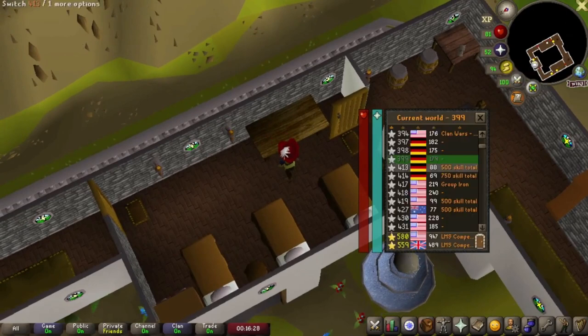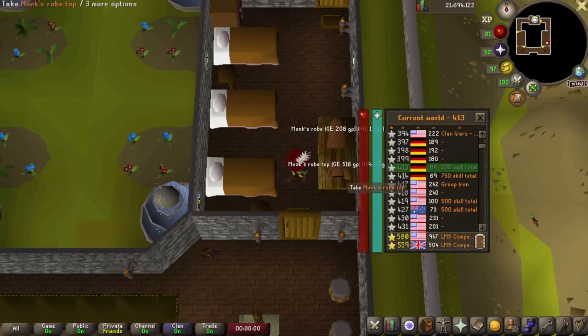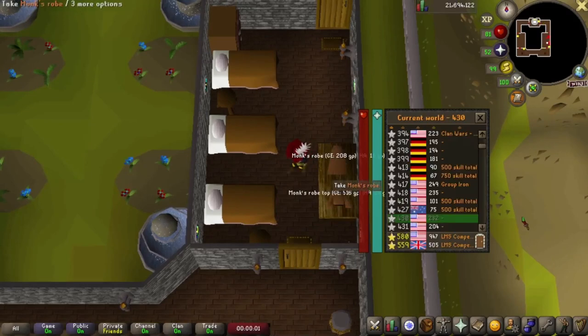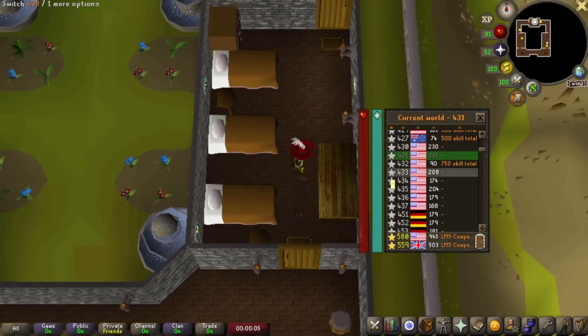When you collect them, you hop worlds every time. I'm doing it on free to play — it is free to play. All you do is hop, collect, hop, collect. I've sped it up a little bit just for the video. Each inventory you pick up is 13k, so it's easy money.